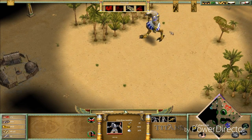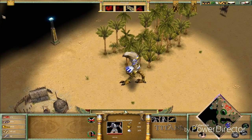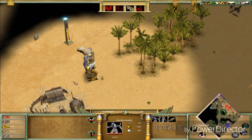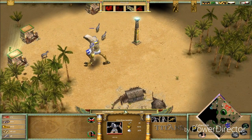The Titan is slow but is probably the strongest unit in the game. Well, in the story there's something stronger than the Titan, but you can't find it in single player or multiplayer — only in the story campaign.